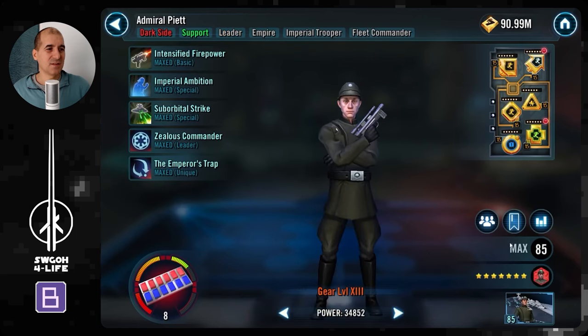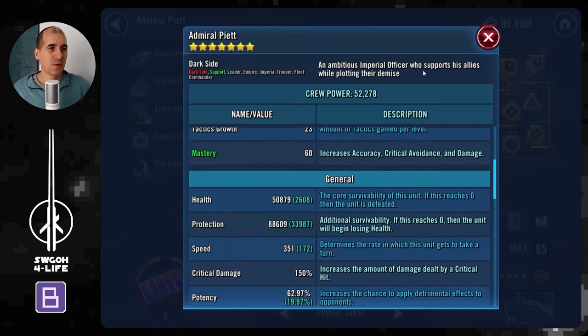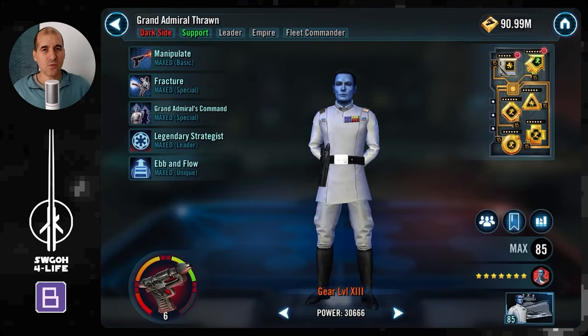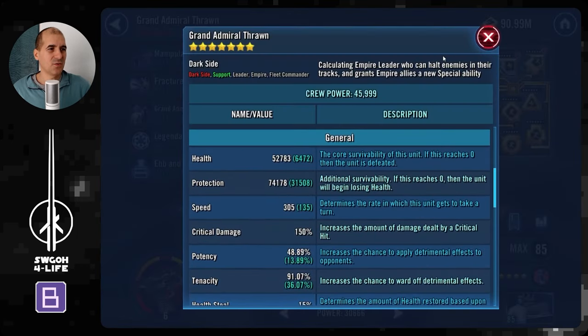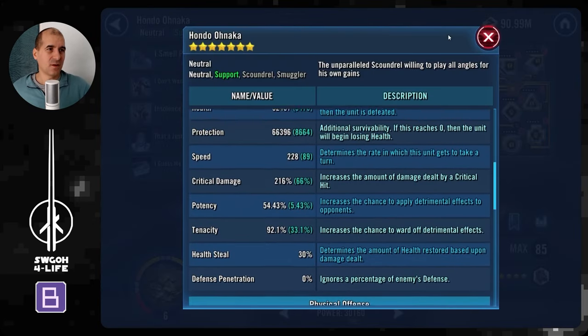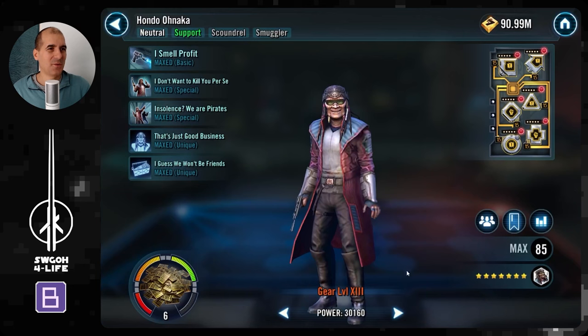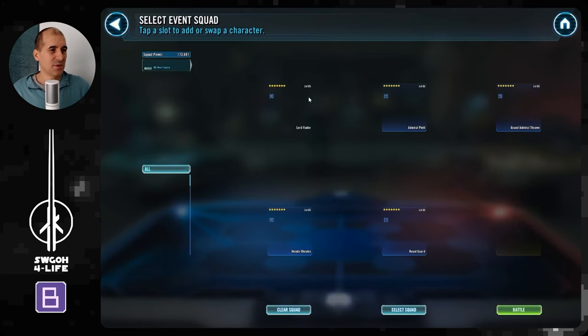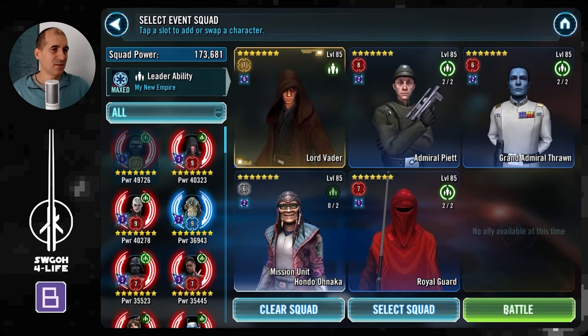I like Piet in here because he can put a Mark on Lord Vader so you can get a few extra hits. If you do have Maul, you can use him instead of Throne. We are forced to use Hondo. Royal Guard is in here obviously for the taunt, heals, and things like that. Let's hop into the battle and let me show you how I run this team.